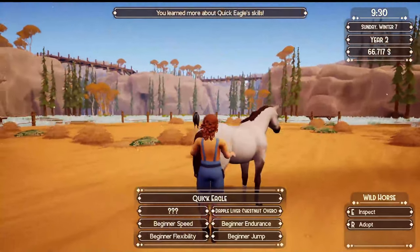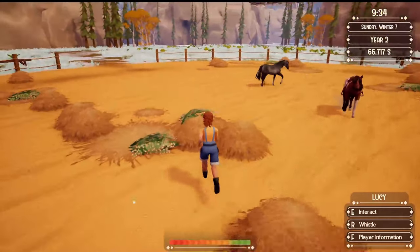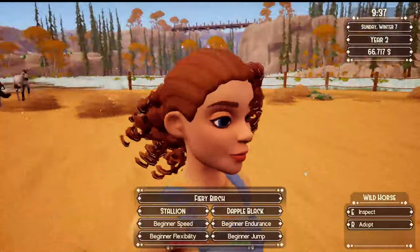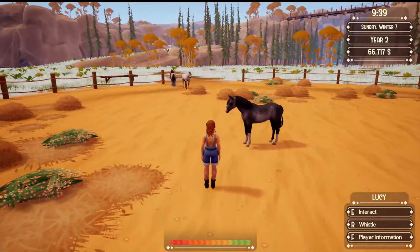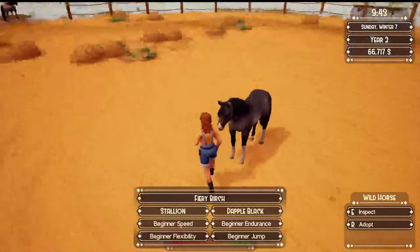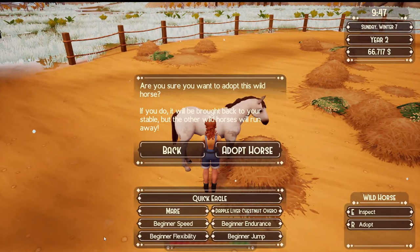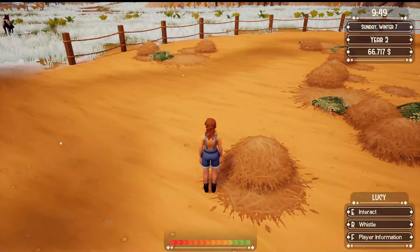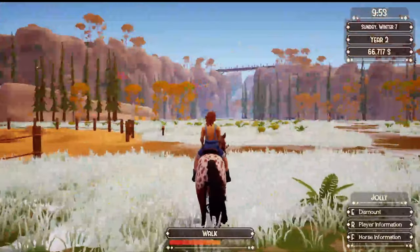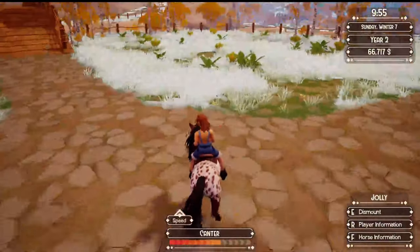I think we need this one — oh, it's a mare! Oh, it's so pretty. I don't know which one I want right now. Like, I really, really like this one. I think it's going to have to be this one, isn't it? Okay, we're adopting. I don't know — which one would you guys have had, the dark one or the light one? Well, we've got our first dappled horse. I'm not being funny, but how do I get out of here? Oh, there we go — yay! It's so pretty.